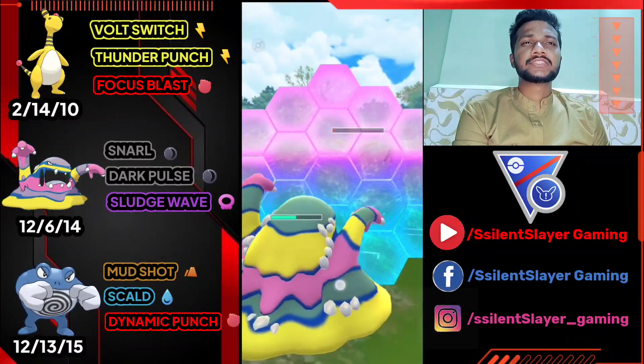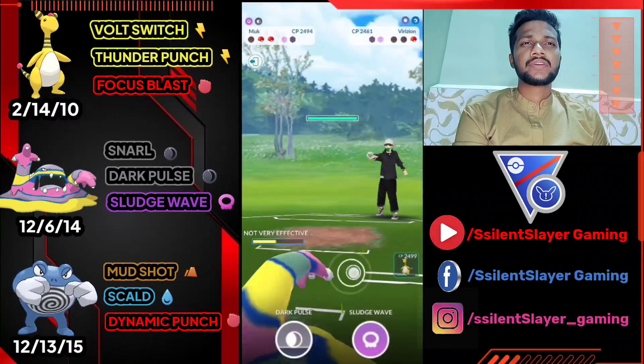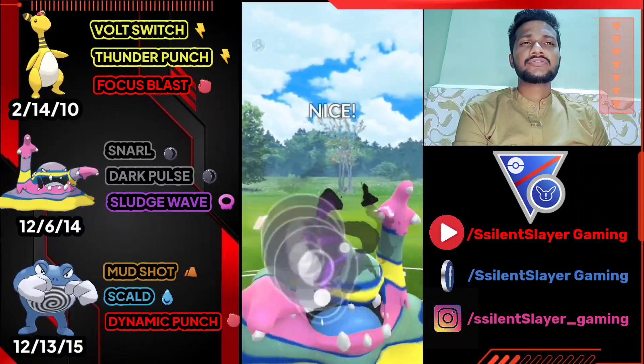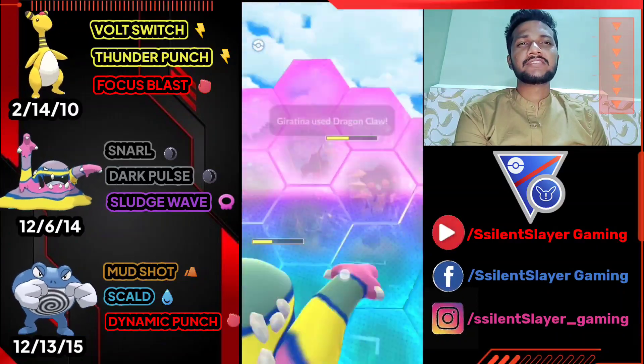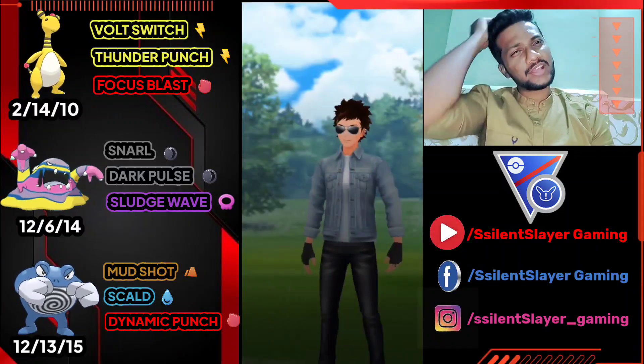I'm going to use my shield — save energy for the next Pokémon. Let's see what the opponent has. They had Giratina Origin Form at the back. Let's use Dark Pulse. We got another Dark Pulse — I'm going to use my shield here. This match is set for us — opponent just surrenders because they can't win. GG for us. Moving on to the next one.